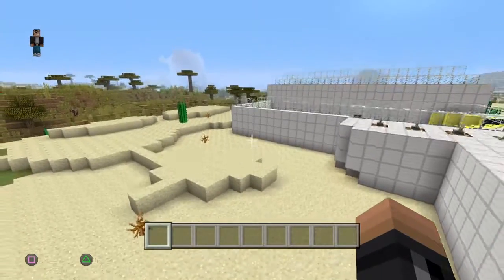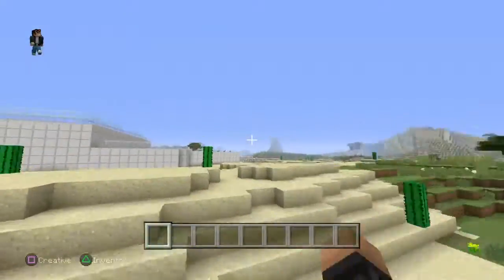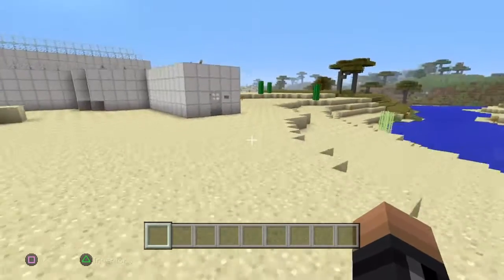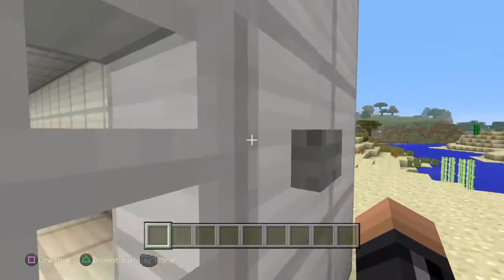Hello guys, this is Tar from Tarzan, and today I have made a new friend and he lives over in this desert and he is a scientist, so let's just go through the store and let's see what he has.